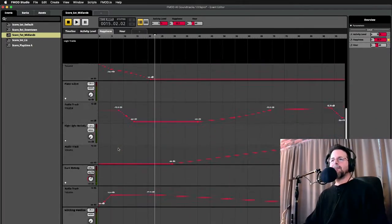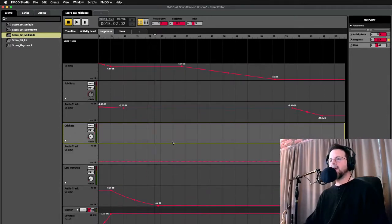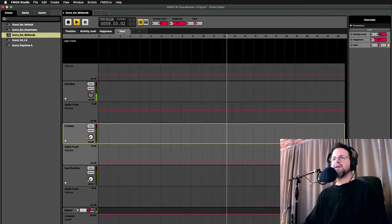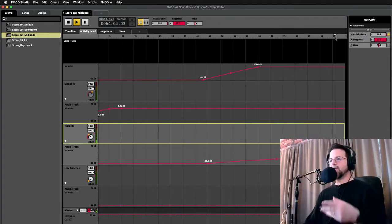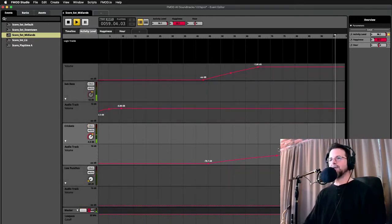This is all of the instruments. You don't necessarily have to change values for every track — for example, the crickets track has no happiness automation because I want it to play no matter what the happiness and activity level is. But it's only going to play at night, so during the day we'll never hear the crickets. I also changed the activity level on them — when the activity level is high, the crickets will fade in. So if we're moving around a lot at night, the activity level comes up and the crickets fade in. They were once recognized as crickets, but they fit the nighttime score.